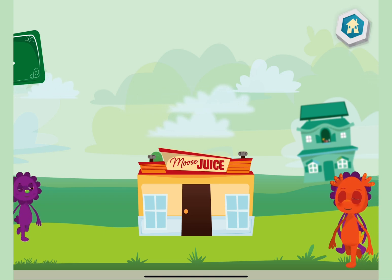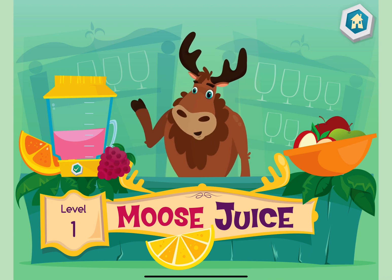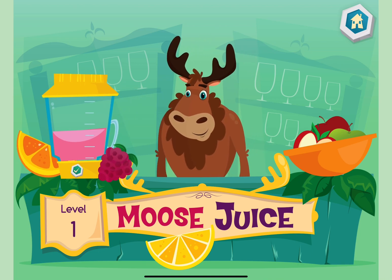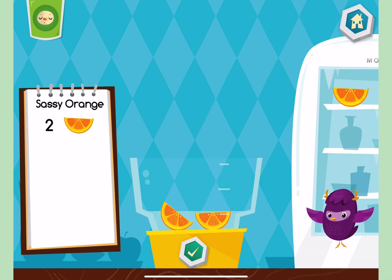Tap on the door to enter the store. Welcome back. Ready to make some more drinks? Hi, my name is Yaya. I am always here to help. Drag ingredients from the fridge into the blender and don't forget to follow the recipe. Ready.